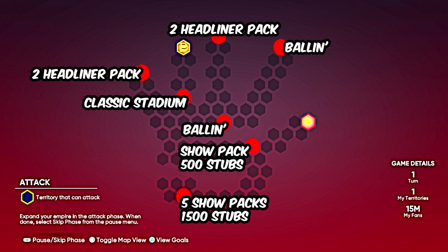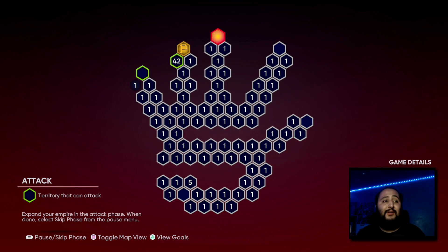So in total we're getting two headliner packs, and we do get a two-headliner pack for a goal — adding everything up that's around 14 to 15 total packs just from this conquest map. Trust me, this conquest map is very, very easy — you guys can probably get it done within an hour.